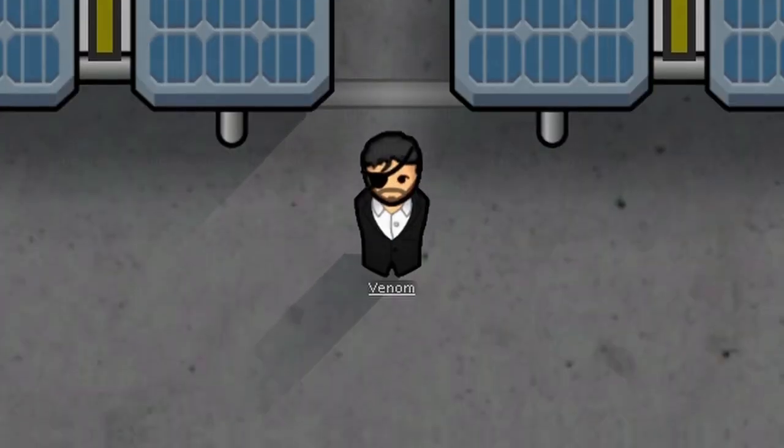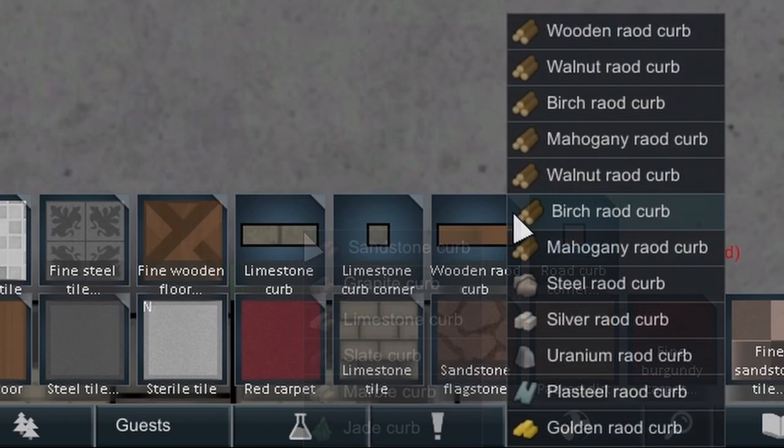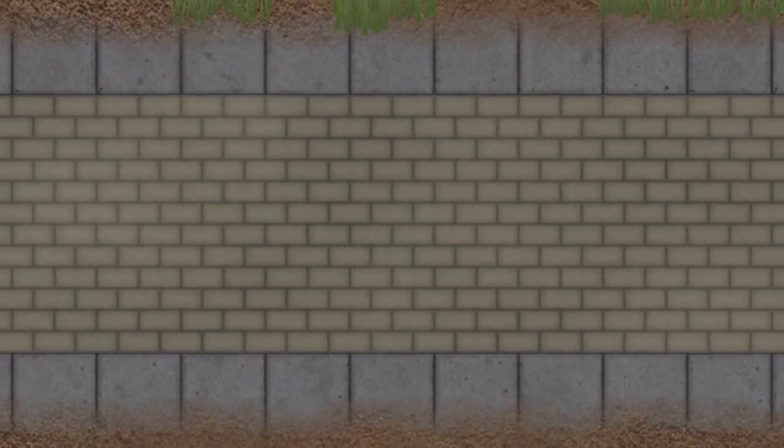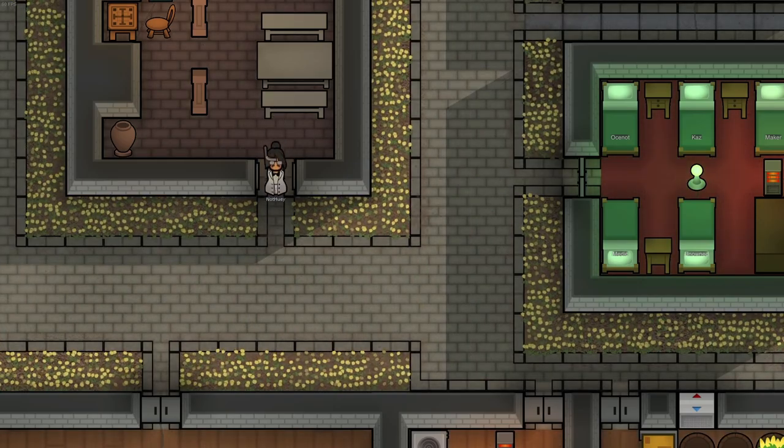But wait, there's more. You can choose from a select catalog of different materials, including everything from marble to gold. Modded stony materials work as well. Never have an ugly, flat road again. Simply add some curbs, and things will be looking fine in no time.